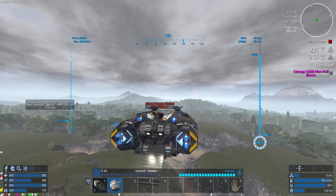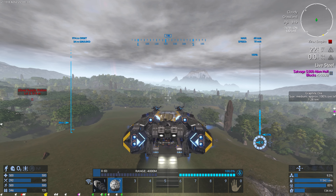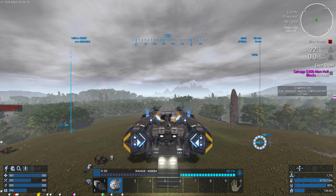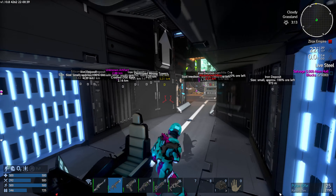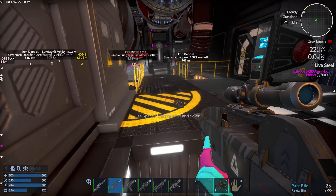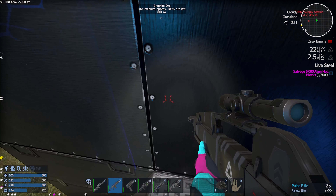We want to go to a safe spot out of range, so probably over here. We have turrets on this so it should be fine. I'm hoping they'll keep up — sometimes these turrets don't feel like they're doing enough. Where are their shields? Oh, they're at 100 right now. They're doing good.